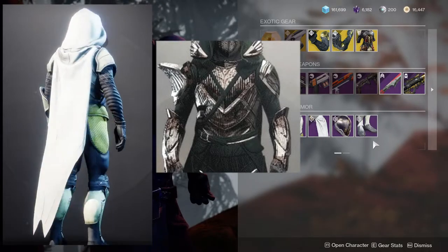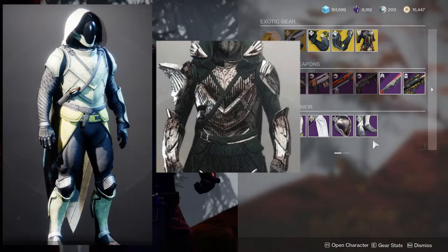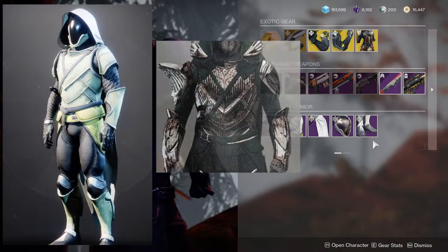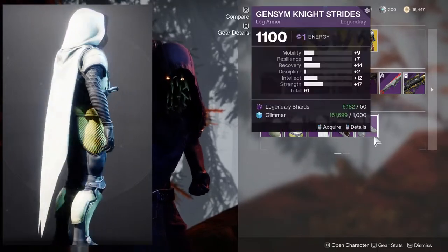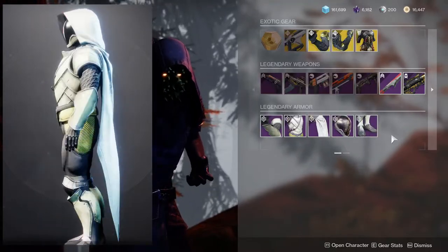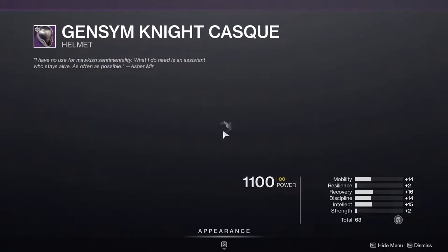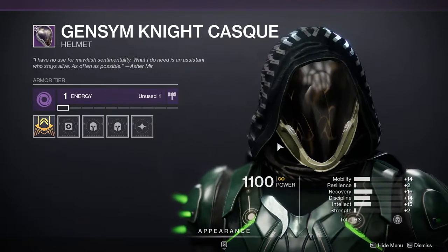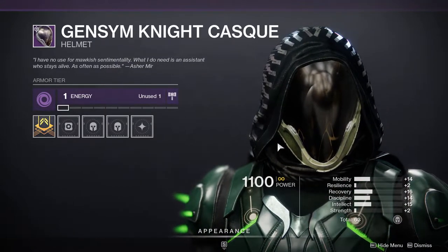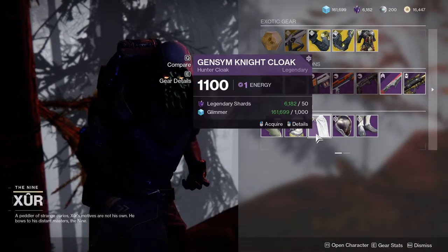The legs are literally a copy and paste of skins from vanilla Destiny 2, so if you don't have those boots you might as well grab them — they're really cool, especially if you're going for a sleek look. The helmet is also really good; I think it's the best part, because if you want a faceless mask, this is it. The arms I think are the weakest part, plus the cloak.